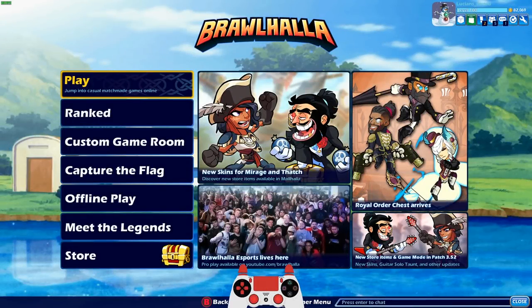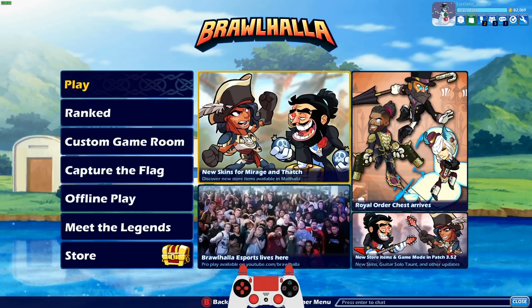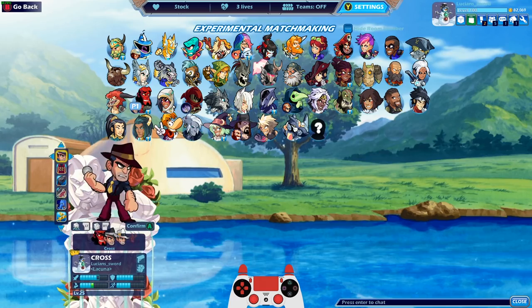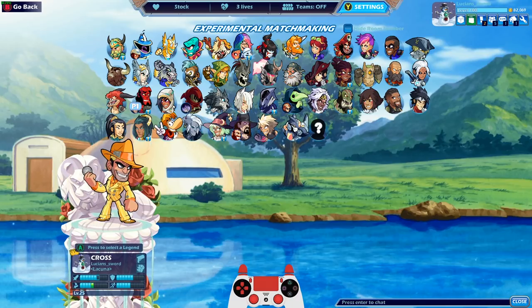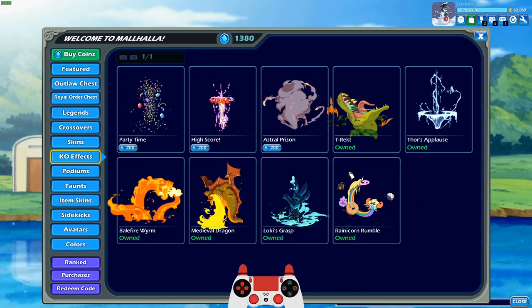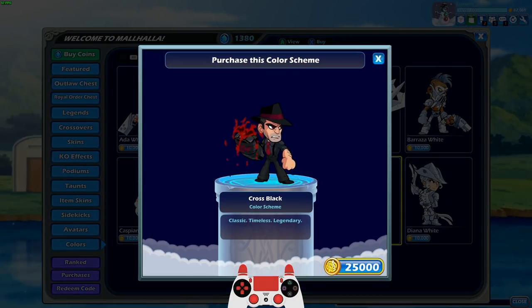How's it going guys, Lucian Sword here playing some more Brawlhalla for you today as always. I finally got Level 25 Cross, baby. You know what that means - I'm gonna get my black colors. That's right. Once you get level 25 you can buy black colors, and I've been grinding Cross getting that XP over the last couple weeks, and I finally got the black colors.